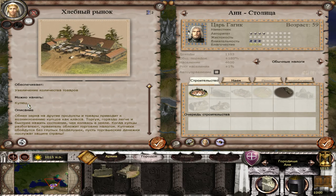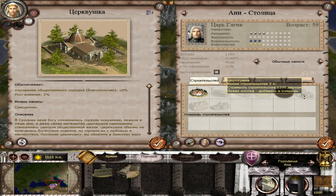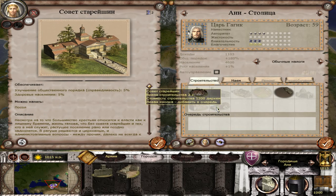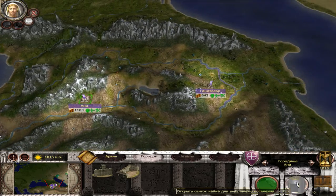Let's see what buildings are required to hire a diplomat. This building will make a trader or merchant available, but I don't need a merchant — I need a diplomat. Here it is, but I don't have enough money. Let's construct it later. Now it's time to end the turn.